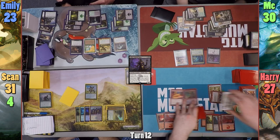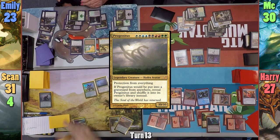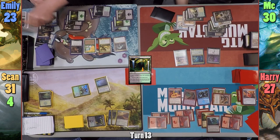Harry draws and activates Kiki once more on the Abbot, exiling Wyrmcoil Engine and casting it before passing. Sean plays a Mountain and casts Progenitus — he's got the mana and brings out the King of Dragons. Sean taps the Knight, sacrificing a Plains to find Golgari Guildgate. At the end of his turn, Emily exiles her Borderland Explorer with Farika, gaining an Enchantment Snake, which triggers Grim Guardian to deal one to all opponents.